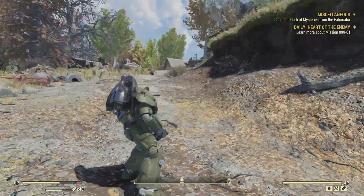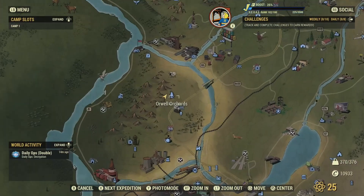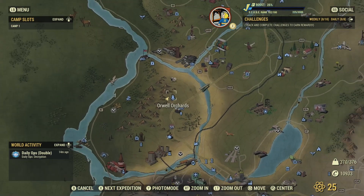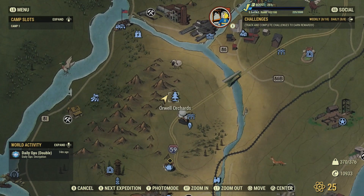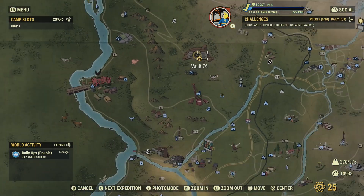Our first stop on today's guide is simply just farming for it. This is my personal favorite spot — this is actually where I placed my second ever camp because I wanted a lot of oil. So right here, go to Orwell Orchards.